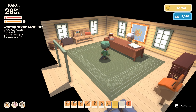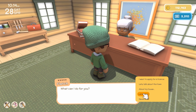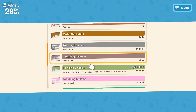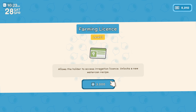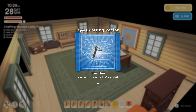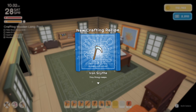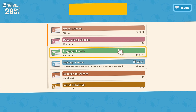Nothing to sell to John, but I am going to have a chat with Fletch about our permit points. Let's talk about the licenses — logging, farming license. Farming license level three allows the holder to access the irrigation license and unlocks a new watering can recipe. Let's do it! So an iron watering can, an iron hoe, and an iron scythe — very nice.